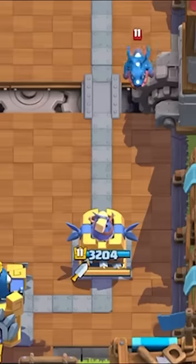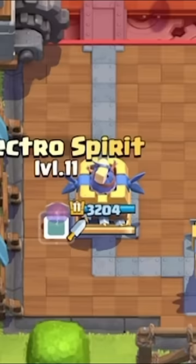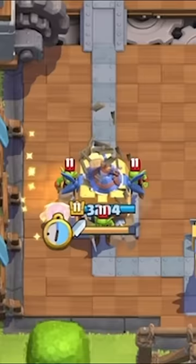Did you know a Dagger Duchess can fully counter an Electro Dragon by itself? Or that it can fully counter a Goblin Bar with the help of the Electro Spirit? Here are some Dagger Duchess pro tips.